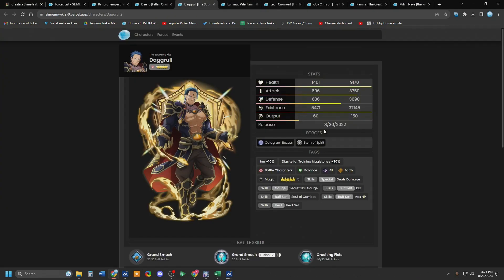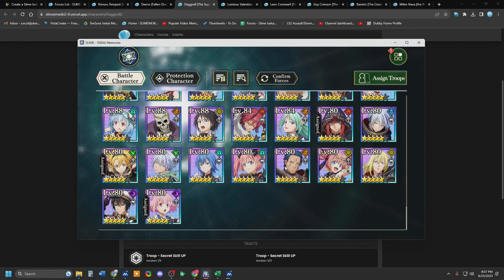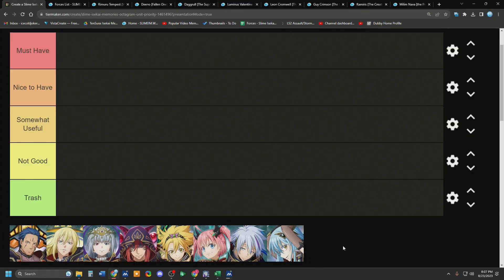Octagram Daggril — he is the Earth Octagram unit. He is on Octagram Bazaar and Stern of Spirit. The first thing we should talk about is that this tier list is going to be based on the units only having one copy, right? Level 80.